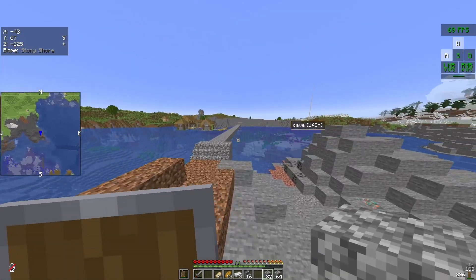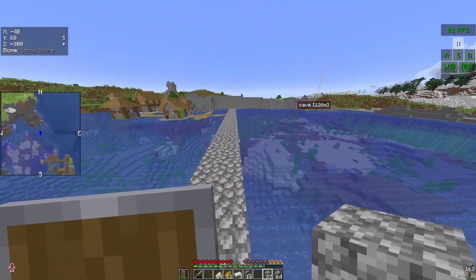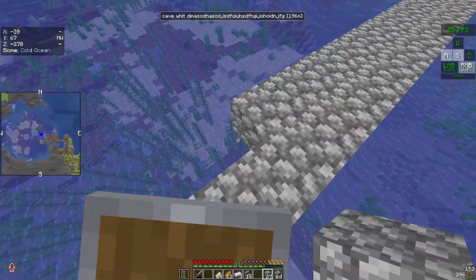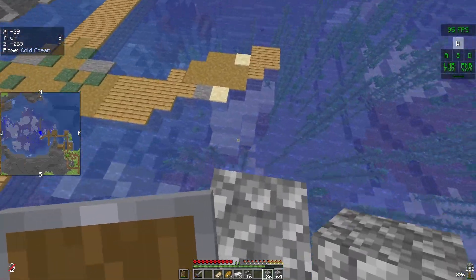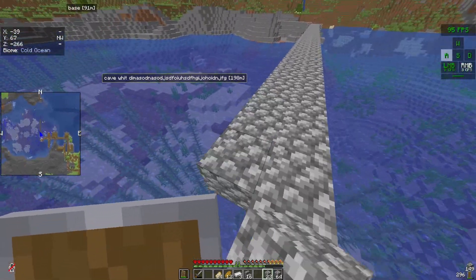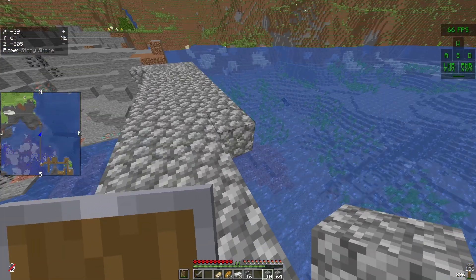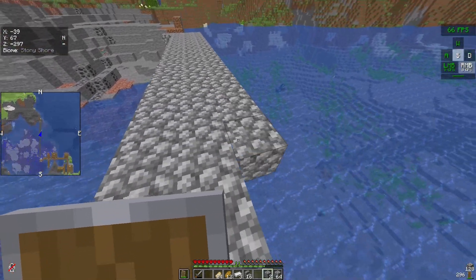I'm going to make the bridge go all the way over to the village here. I'm thinking this is how long I want it to be, and then I'll just make stairs down here and make like an island here. I think that will look good. So let's just keep expanding the bridge to get to the other side.